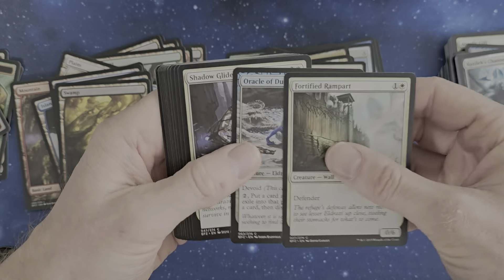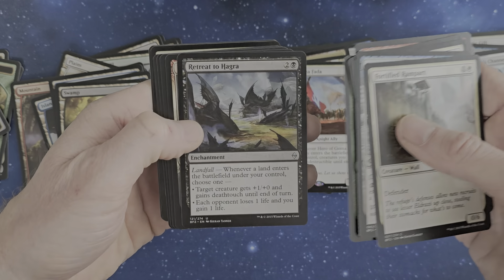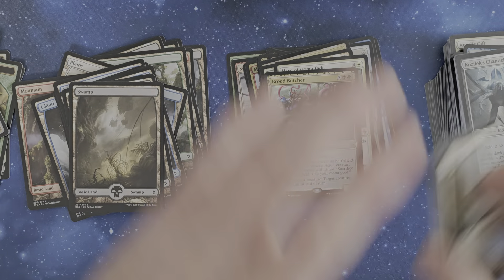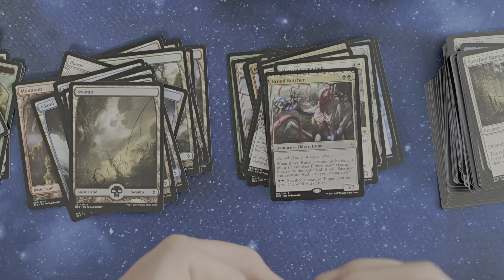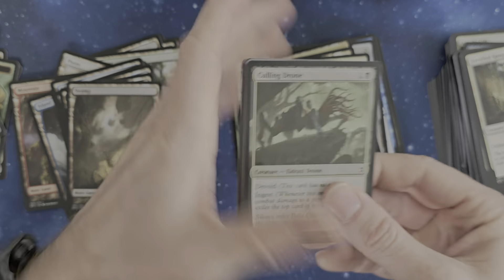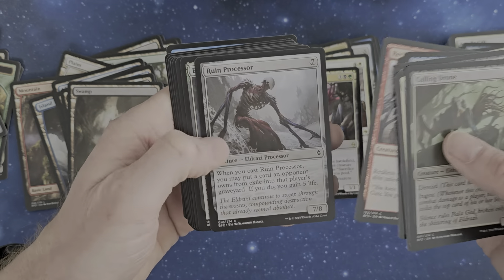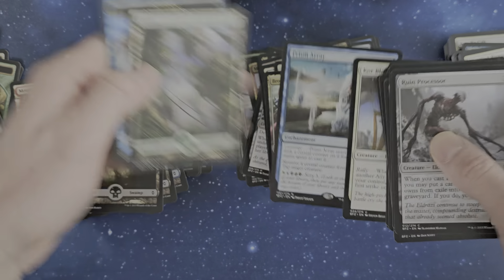We've got Fortified Rampart, Martyrdom, Stone Fury, Retreat to Hagra, Brute Butcher, and an Expedition Envoy in foil. A little small tiny step for all the full art lands — back in the day they were really, really nice because there weren't many full art lands. It's now a standard. We've got a Rune Snag processor, Goblin War Paint, Prison Realm, and a Forest.